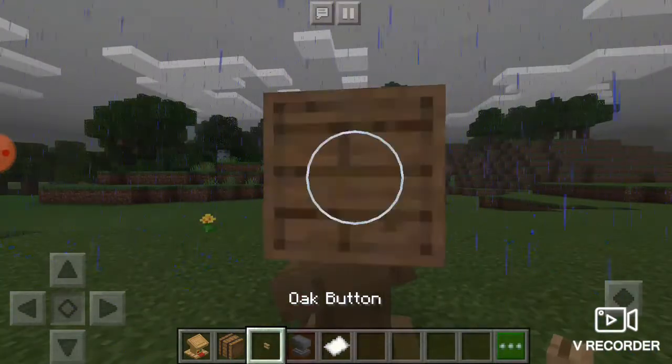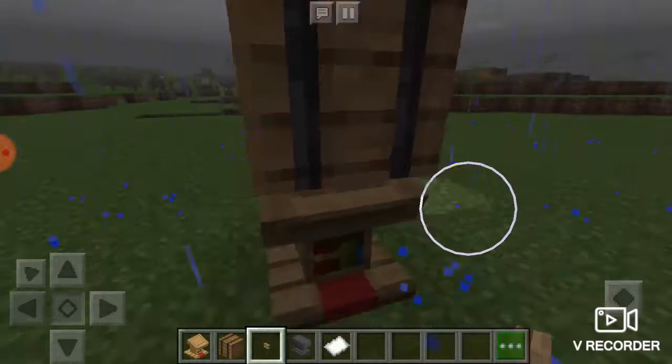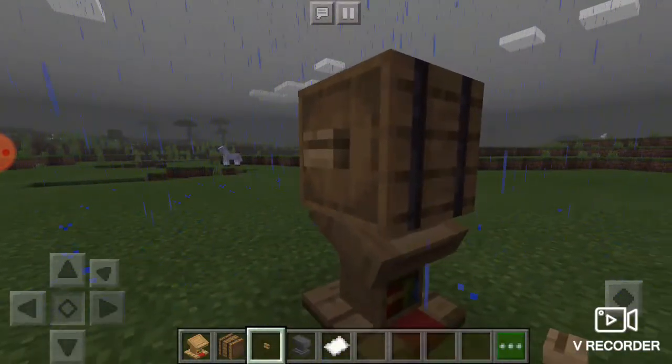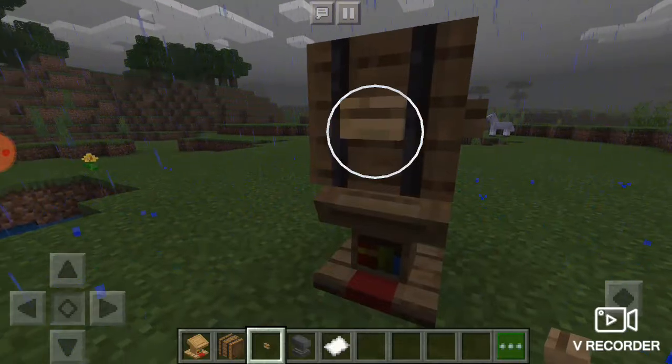Now while you're crouching, take a button and place it on the two sides. And it looks really really cool as a mailbox.